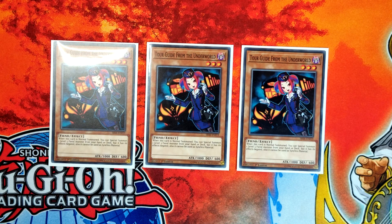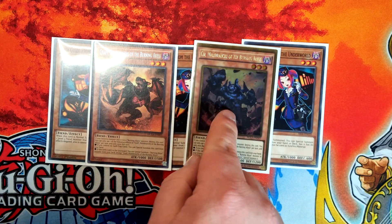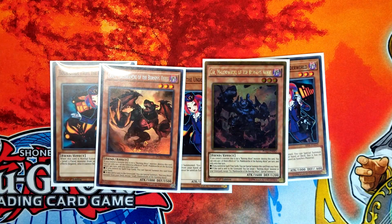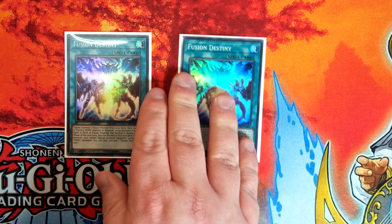We've got a single Graf and a single Seer. I think one of each is absolutely fine — you definitely don't need Libic or any of the other ones. This is just great as it is. Now for the Fusion Destiny package, triple Fusion Destiny — pretty self-explanatory, you need to play it as a three-of.